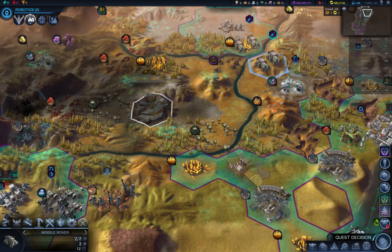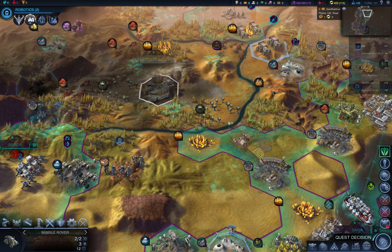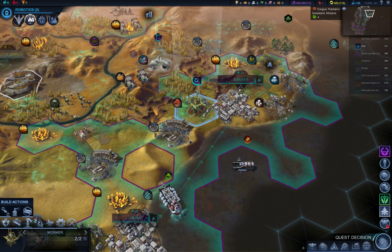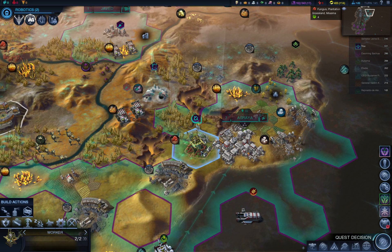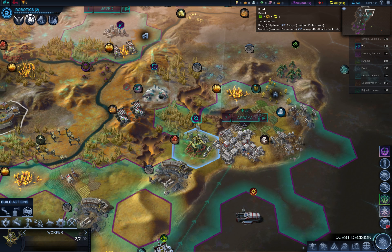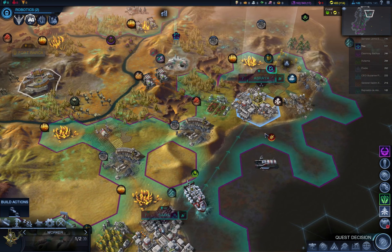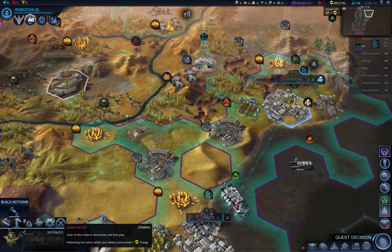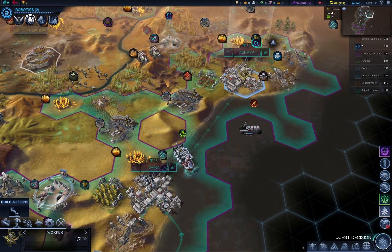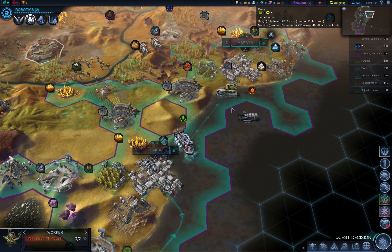Worker — you are done with this farm. Now you'll go to the city and heal. Why can't you heal? What the hell? Well, that's weird — but okay, nevermind. Let's move into the sea; he can't die there, at least I hope.